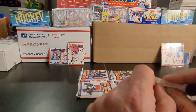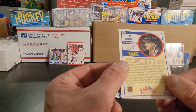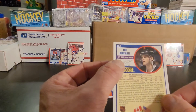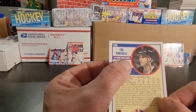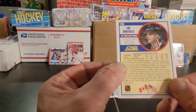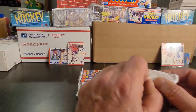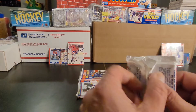Now you can see the fronts and the backs — you'll see it in English as well as French, and the player description blurb is in English and also in French. That's another way you can tell the difference between the Canadian and the American version of the set.